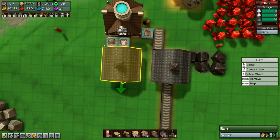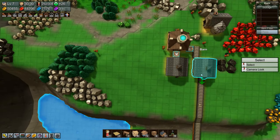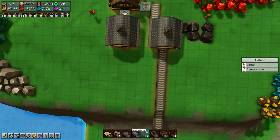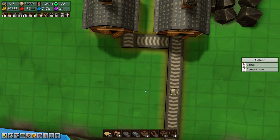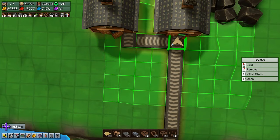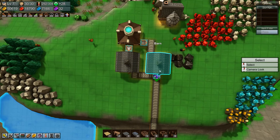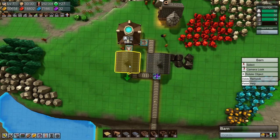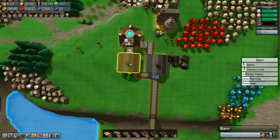What we need to do instead: we put a line here, and that one needs to go that way, and then we need to put a splitter on there. That's fine, because we want to build up our store here so that we have a hundred of them so we can upgrade the base. And that one will go over here. Good.